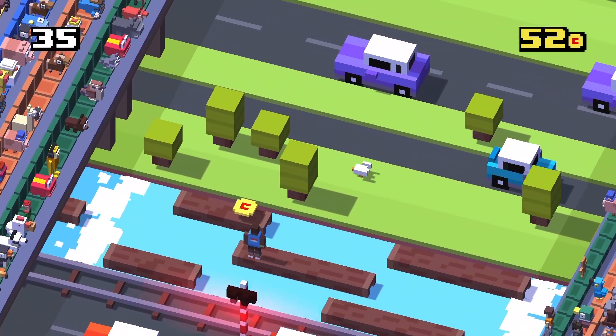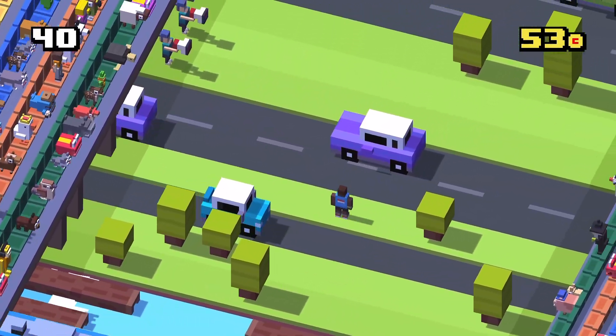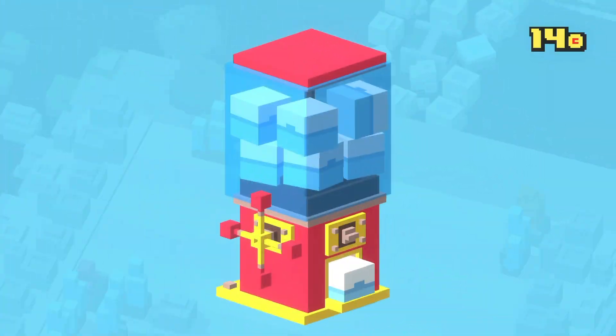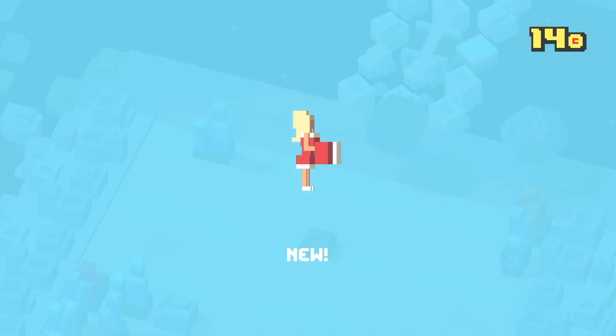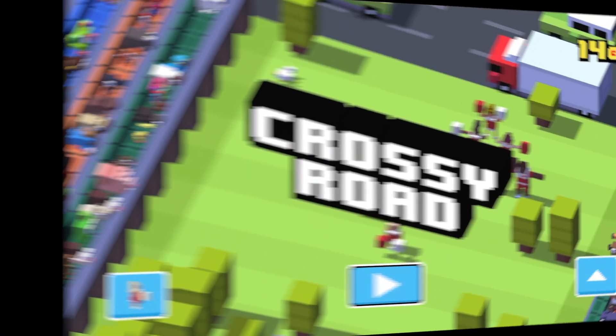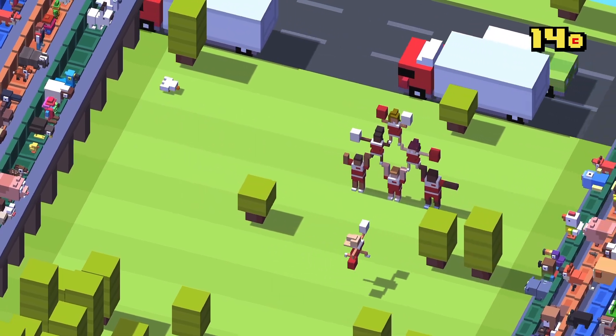So, how do you unlock the Marathon Runner? Well, first you'll need to unlock the Cheerleader. Isn't she cute? It still amazes me how Hipster Whale can be so creative with cubes.